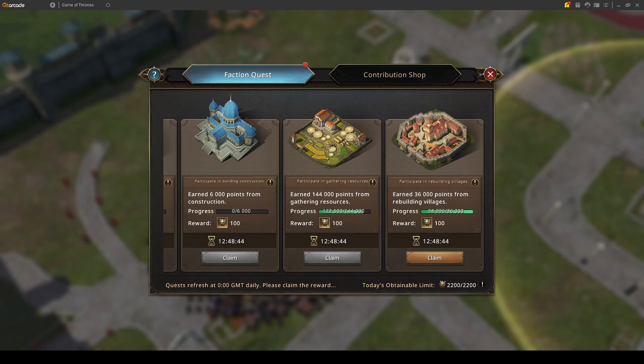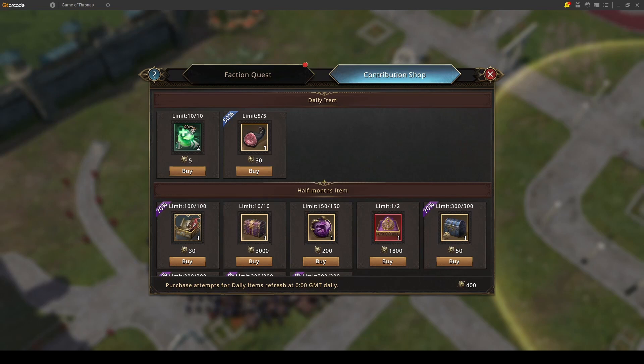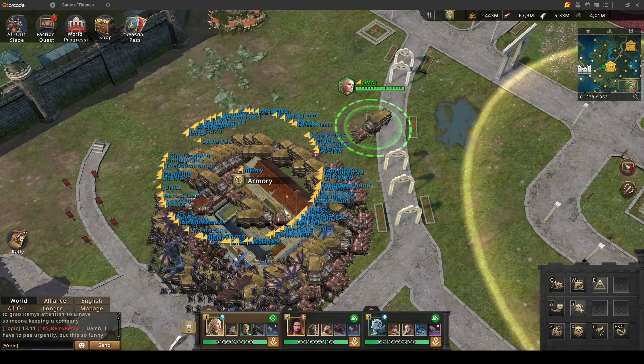If you purchase the 100 black diamonds pass, then the maximum is 2200 points you can gain per day. For these you have the contribution shop, which is divided into two sections: daily items that reset each day, and half-month items that you can buy basically twice per All Out War. So that's about the contribution points.